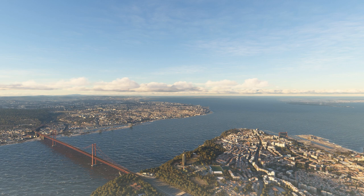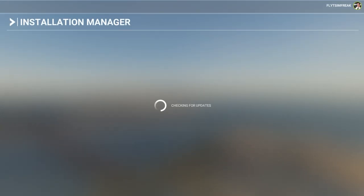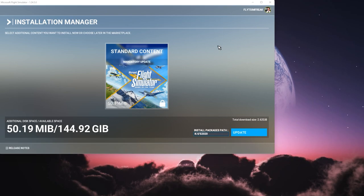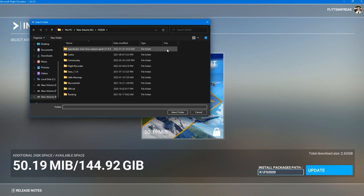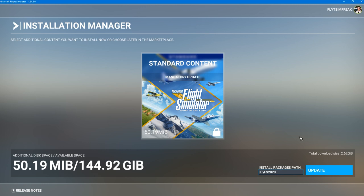Once you open up the sim, you'll get greeted with a new splash screen — that is the downtown area of Lisbon. Once the installation manager loads, it'll give us the updates. We have a total download of 2.62 gigabytes. Before you proceed by clicking 'Update,' make sure that the install packages path is set correctly to your simulator location. If this is not the right area where your simulator has been installed, click on it and navigate to the correct location, or else you're going to have issues and it may not recognize that you've updated.